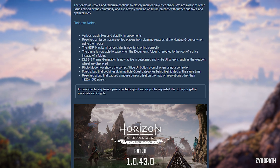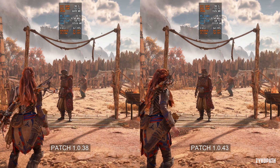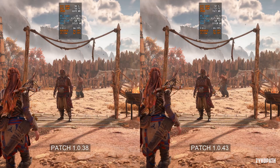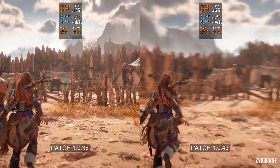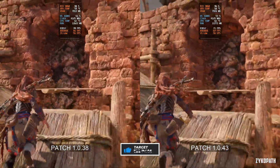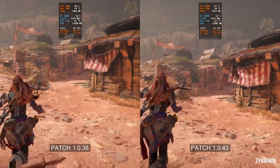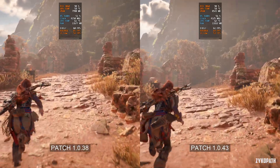Horizon Forbidden West just received its first official update since launch. This is a quick update and they didn't mention any specific performance improvements, but it didn't hurt to test if performance has changed. We can see that performance is still within the margin of error and will average to be around the same as before. Even the VRAM and RAM usage have generally stayed the same.